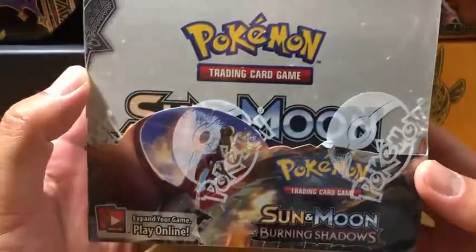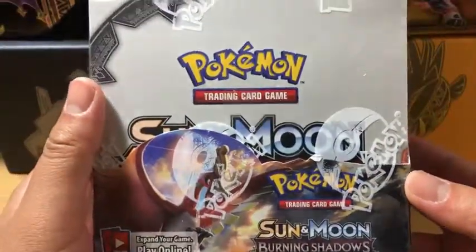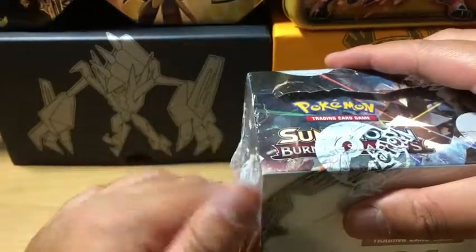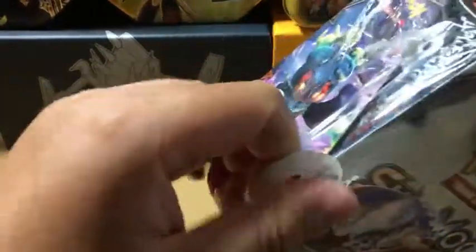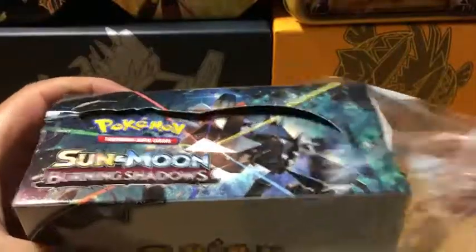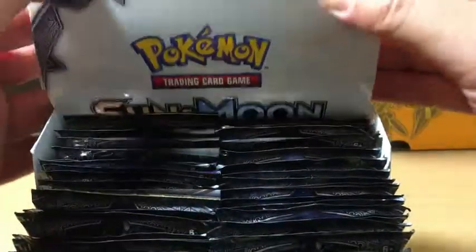Hey everyone, today we are opening up a Burning Shadows booster box. Hopefully we can get some pretty good pulls — we're looking for a Rainbow Rare Charizard GX. Hopefully we can get that today because I really want to send that out to PSA. So let's get started and see what we got. Burning Shadows is an amazing set to open. There's a lot of good cards and hopefully we can get some.